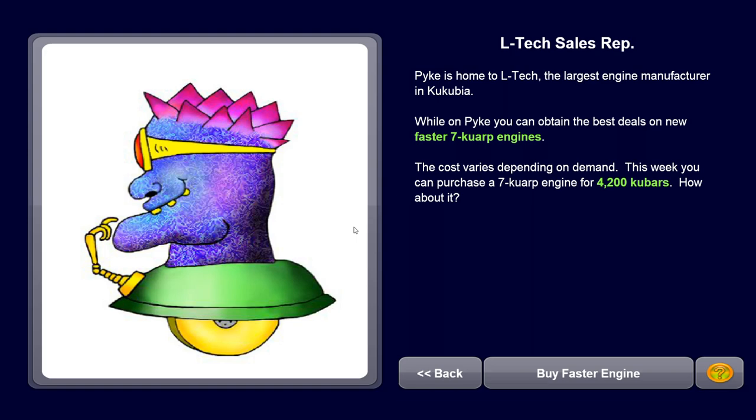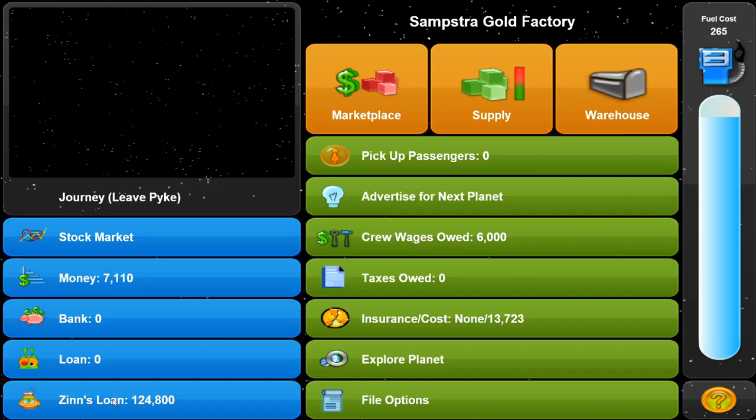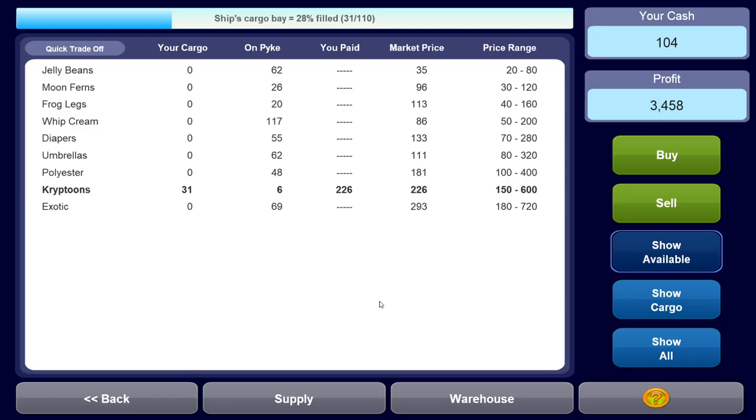Pike is home to Eltec, the largest engine manufacturer in Kokubia. While on Pike you can obtain the best deals on new fast seven-corp engines - the cost varies depending on demand. This week you can purchase it for 4,020 kubars. We could buy a faster engine, but I don't think we care right now - we need the money to buy stuff.